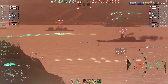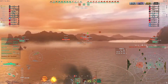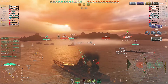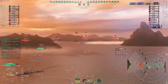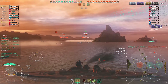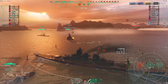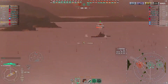One reason I recommend a secondary build over an accuracy build — even on the Grosser Kurfurst — is just look at that accuracy: I get a double citadel for 34k and I'm also pelting this Fletcher at the same time. You get two ships for one. Granted, with an accuracy build I might have gotten a third citadel, but damage is based on a percentage of a ship's HP rather than just raw damage.